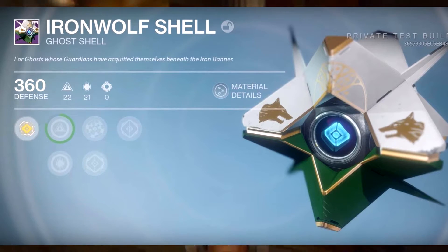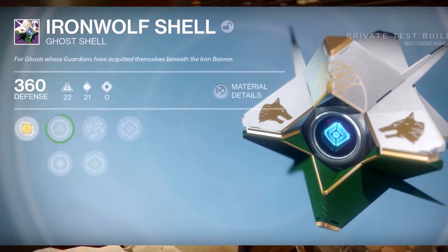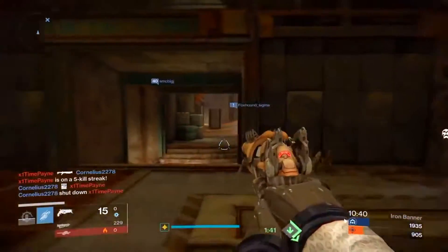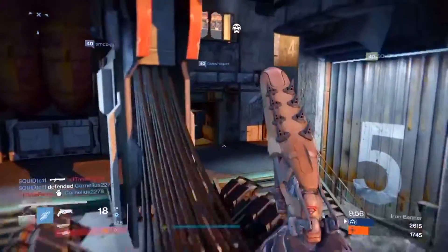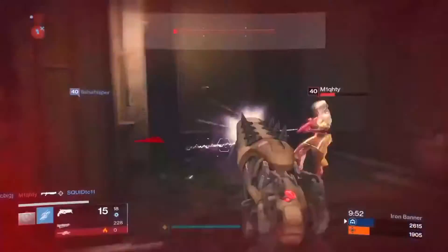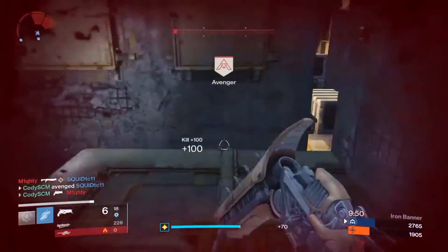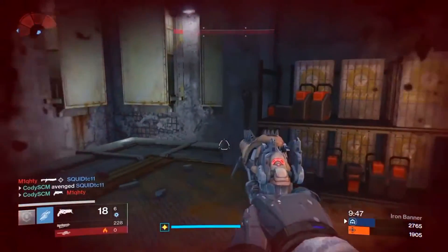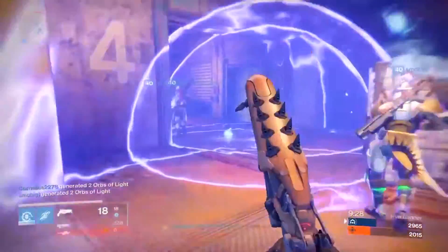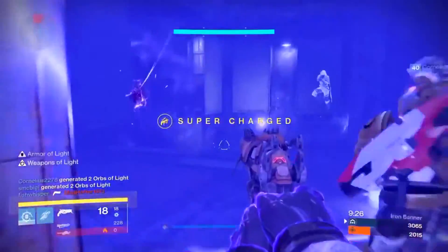I actually like the color scheme they've got going on here — the gold, the white, the green — it all looks really nice and I could definitely see myself rocking this ghost shell. Of course, if it's just a Rise of Iron ghost shell overall that's fine as well, but I'm really hoping for an overhaul on the look of the Iron Banner weapons. It would be quite refreshing for those of us that have been playing Destiny for a while. Let me know what you guys think — is it an Iron Banner ghost shell or something specific to Rise of Iron?